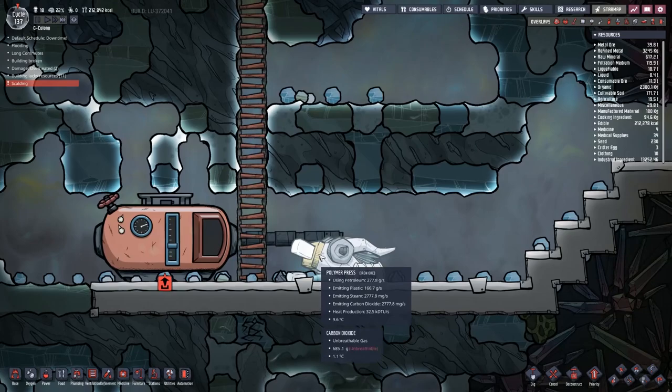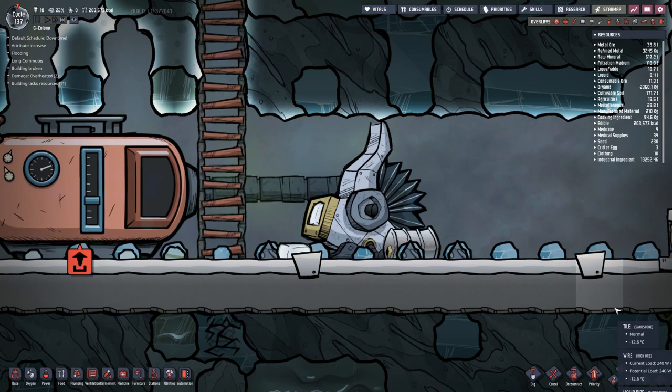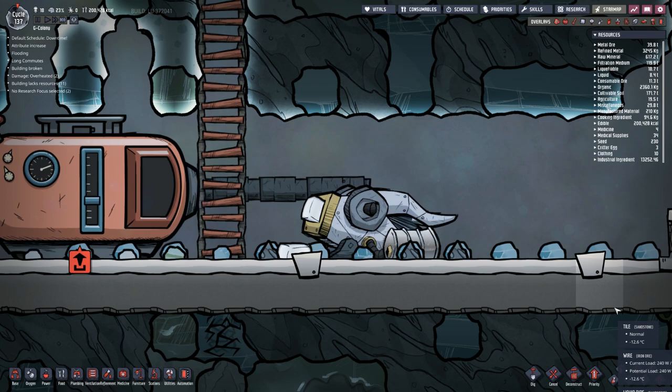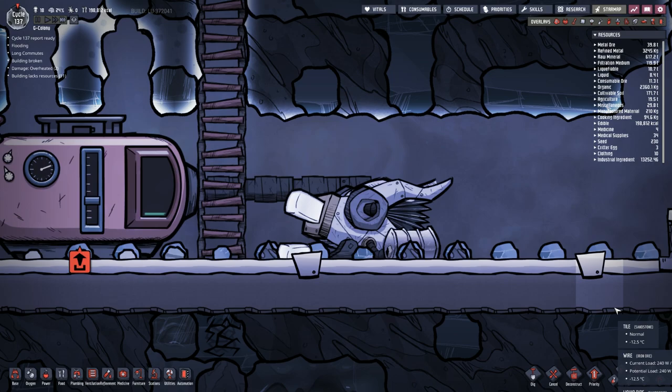Looks like Max is doing that. That is automatically refining — you can see it's working and pressing out the plastic, which is good. I like the way it just works automatically. And there you go — a bit of water because it's melting the ice probably.